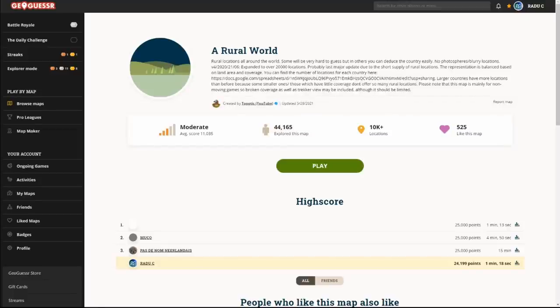You know what time it is — another country streak video. Last time I did it, I got 93 on the diverse world, and I have gotten better than that since then — I got 106 — but I wasn't recording with audio. Those are very long videos and I do get some useful information there, but at some point it's going to start being repetitive. So why not try country streaks on a different map? I'm going to be playing Rural World, which is an even harder map. The current world record is 28, and I actually got third place with 20, so let's go for first.